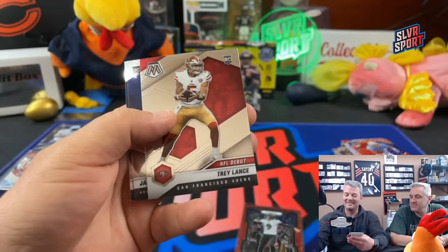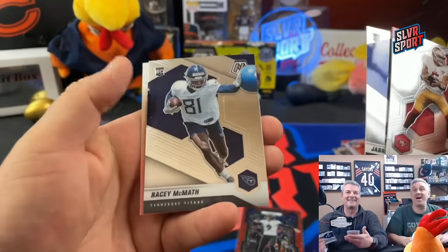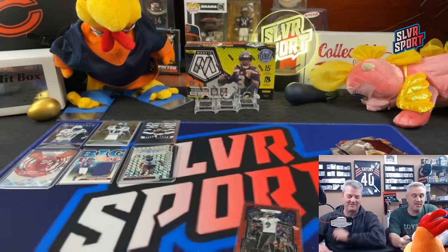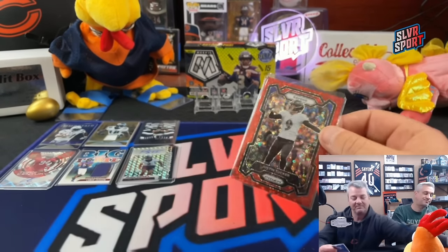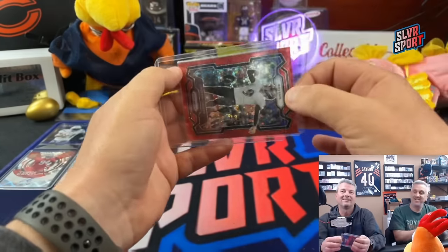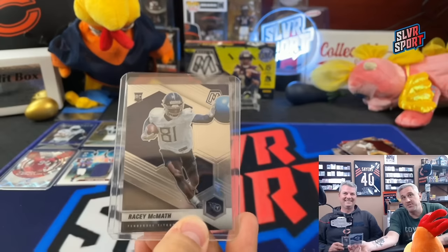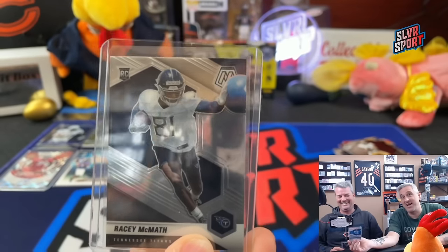Sean Watson, Trey Lance is a Cowboy. Jabril Cox, Racy McMath - next on stage, that's for you Chuck, you got to have you a Racy McMath, that's another penny sleeve and top loader. Can always count on Racy McMath to keep the blue balls away.